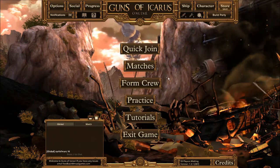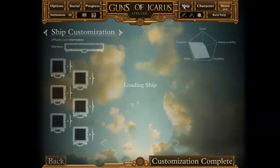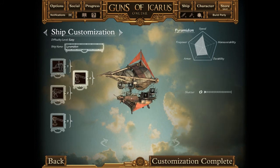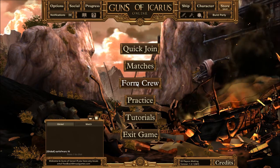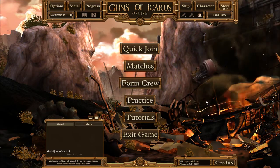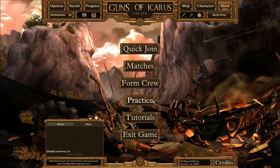Hello everyone and welcome to Guns of Icarus. Today we're going to be finding a good ship. Right now there's a few ships that are all my favorites, and I'm going to experiment around with them and see which one's my favorite.